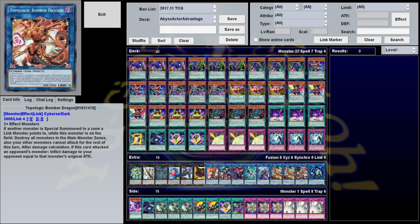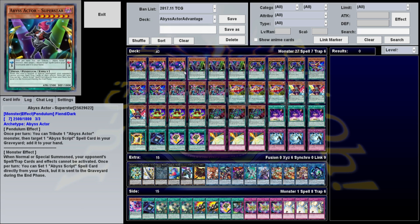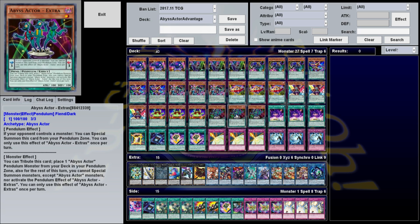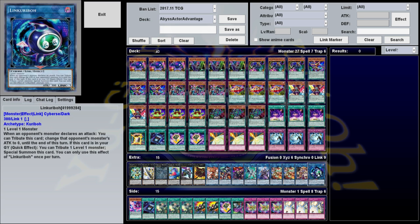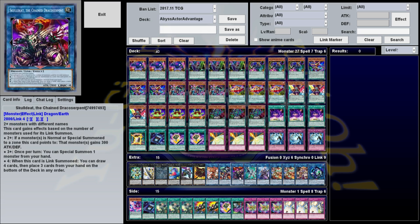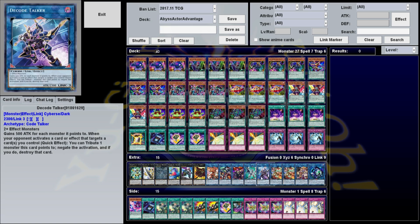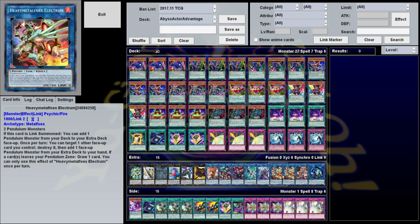The extra deck is mostly a toolbox. I play a bunch of rank 4s since we have a bunch of level 4s. You could play rank 7s or 8s if you want. I'd recommend one Link Karibou since we've got level 1 monsters you don't want on the field. The rest is just Link monsters — it's not difficult to swarm. You definitely want some Heavy Metal Foes Electromites, and a Decode Talker to get rid of it if you need to. The rest is whatever you can make — it's not difficult to get four monsters on the field.